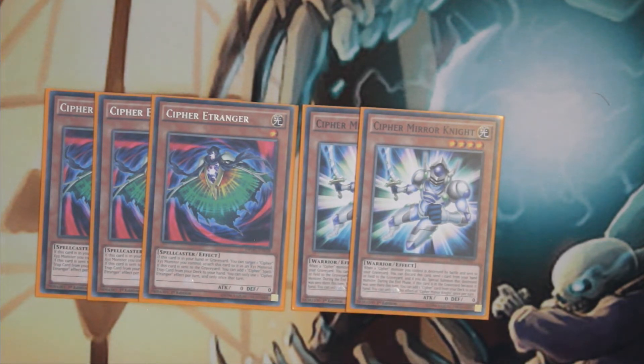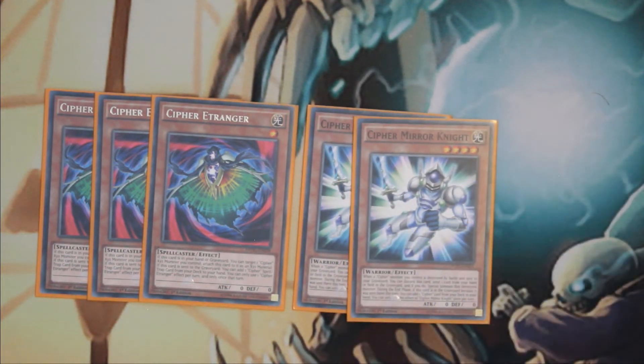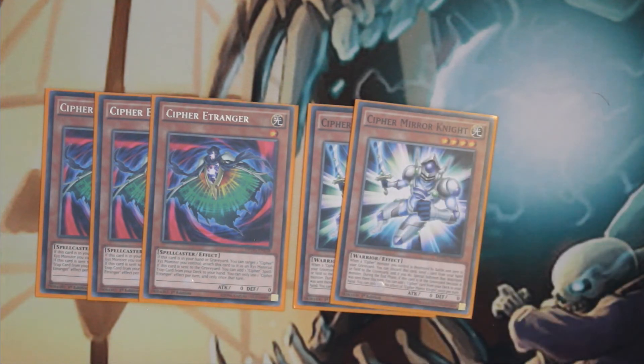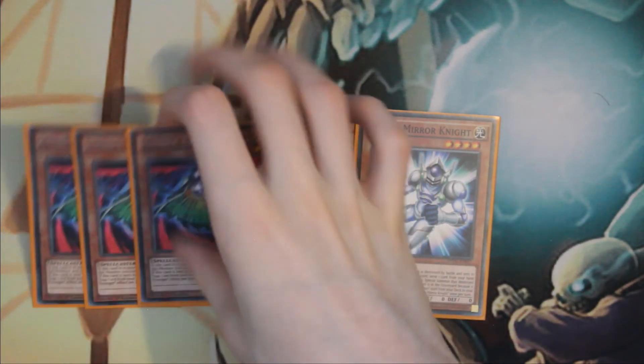I'm really trying to give this deck the benefit of the doubt — I enjoy the archetype a lot, I love anything Galaxy Eyes related. The problem is the deck does too little of too much. You have good cards like Itrenger, Raptor, and Biplane, but then cards like Mirror Knight which aren't bad, just slow. It searches anything but only activates in the graveyard during the end phase, which is really annoying. In this deck sometimes you just normal summon it and then special summon Biplane with it, which can still be useful. That's it for the Cypher monsters.